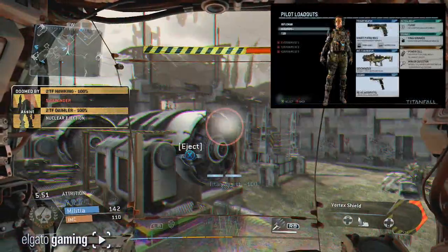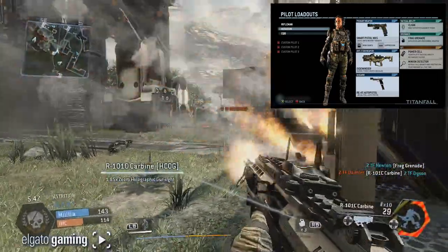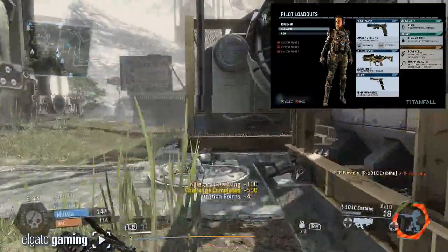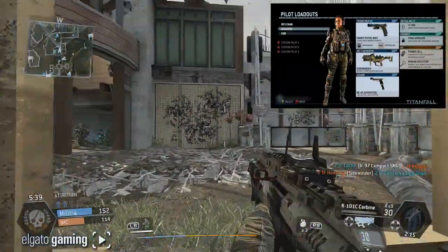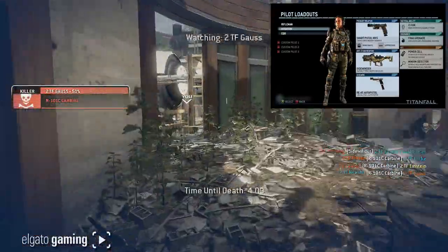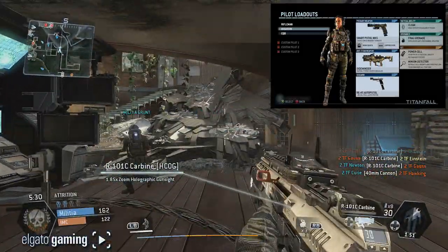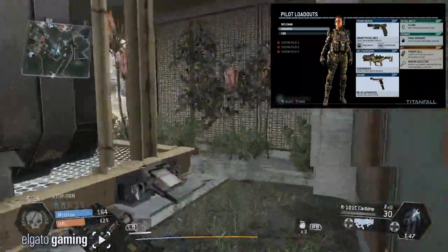The next one is the Assassin loadout. You get the Smart Pistol MK5, which locks onto nearby targets and locks onto their heads — it has iron sights and a suppressor. Your anti-Titan weapon is a Sidewinder, and the sidearm is an R-45 auto pistol. The tactical ability is Cloak, ordnance is a frag grenade. The kit includes a Power Cell — your pilot's tactical ability recharges faster — and a Minion Detector that reveals all grunts and spectres on your mini-map at all times.